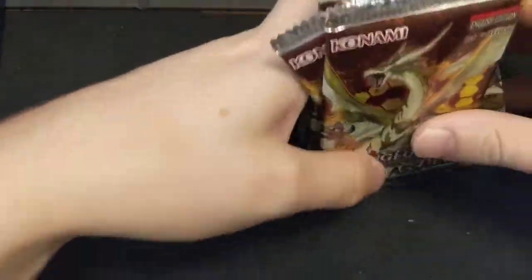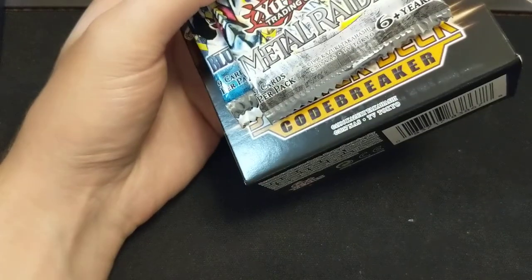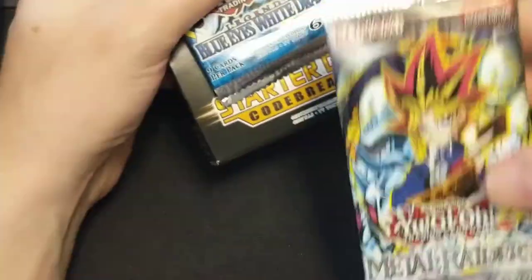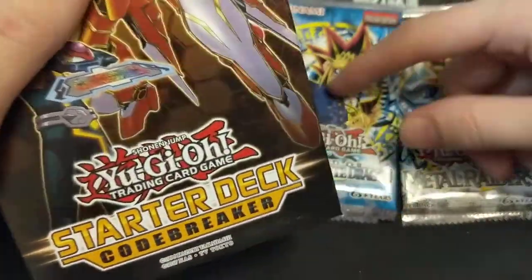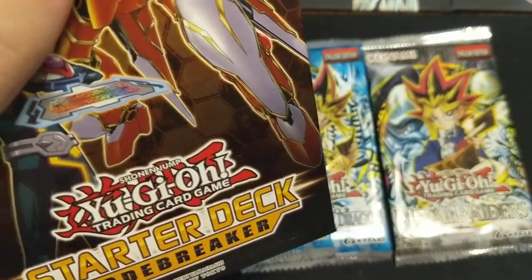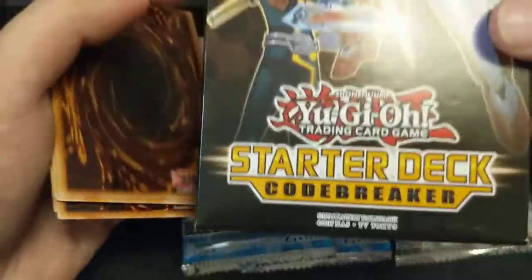We got three of these boxes to open today, and then we have some first edition Ignition Assault packs to open at the end for the hunt for the starlight rare — which may never happen, but also may happen. I'm excited for these fun little boxes. I'm hoping they're not false advertising and that we do get those Kaiba packs. The legendary packs shown are Metal Raiders and Legend of Blue Eyes White Dragon — so I guess these are legacy packs. For our deck we ended up getting a starter deck, Codebreaker.